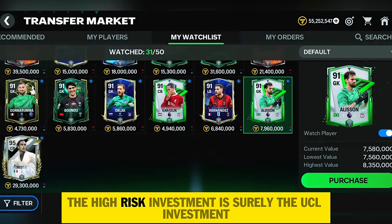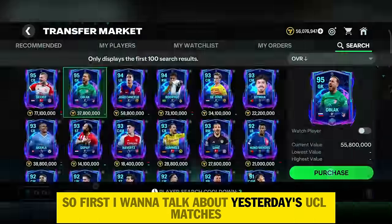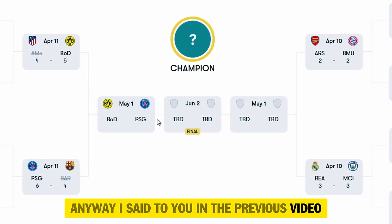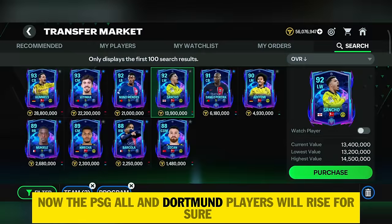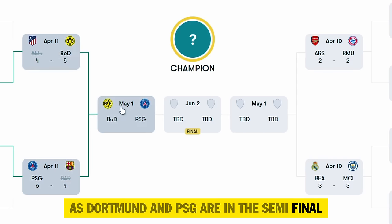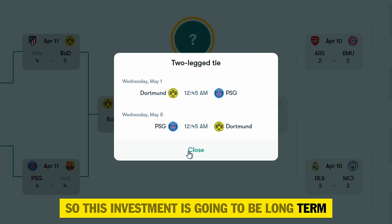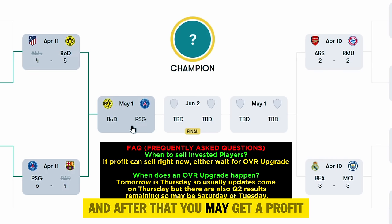Point two is high-risk investment — specifically UCL investment. This investment is going to take a little bit of time to get maximum advantage. Yesterday's UCL matches went really unexpectedly. I was expecting Atletico and Barcelona to enter the semi-final but PSG and Dortmund performed too well. UCL is unpredictable, so invest only after you get results. There is still demand in PSG and Dortmund players right now. I suggested that if Barcelona and Atletico won the quarter-final you should invest in them, but the opposite happened. Both Dortmund and PSG will receive a plus-one overall upgrade.